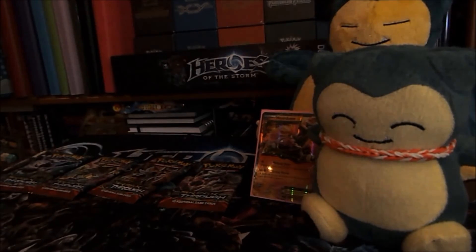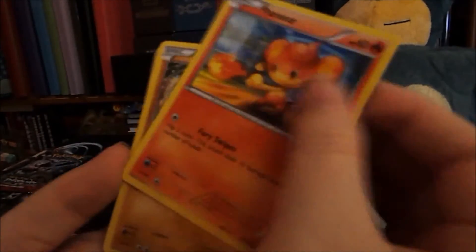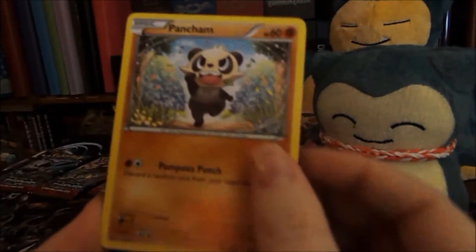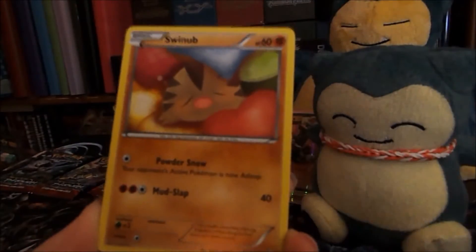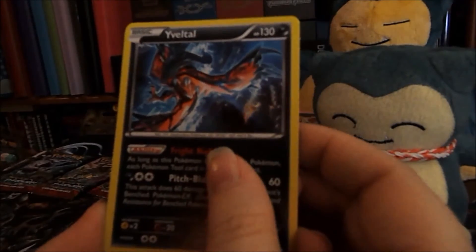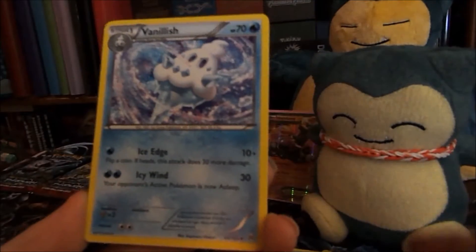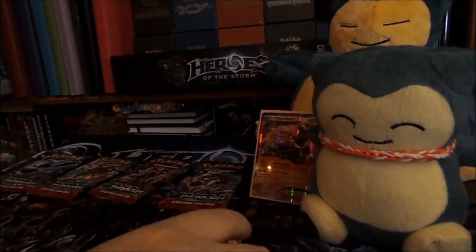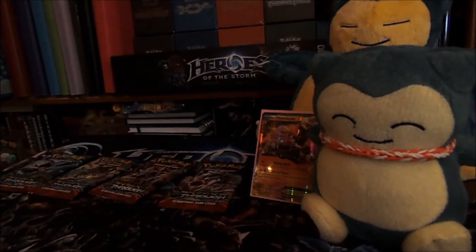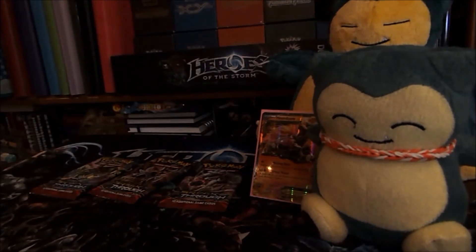So Mega Mewtwo Y pack: Panpour, Pancham, Inkay, Swineub, Starly, a reverse Sandshrew, a holo Eviolite — a Pinsir, Quilava, and a Vanillish. A holo in that one, which is nice.